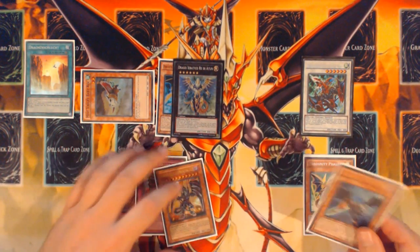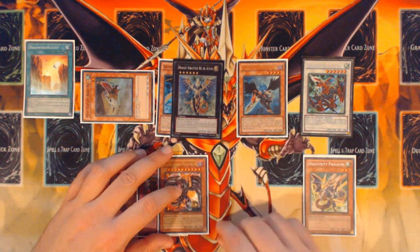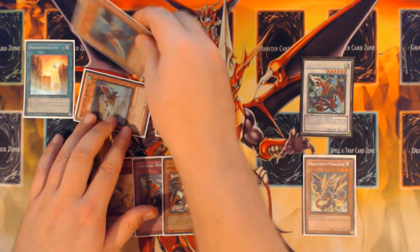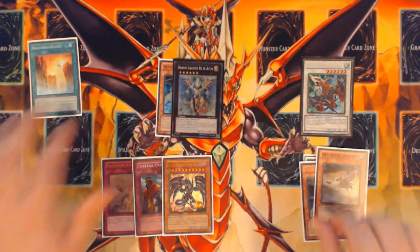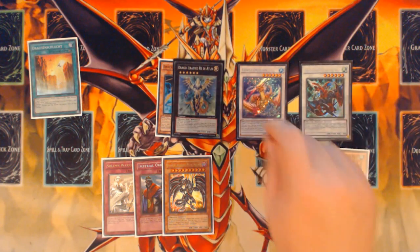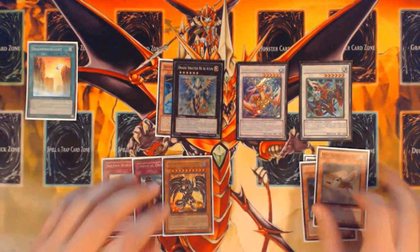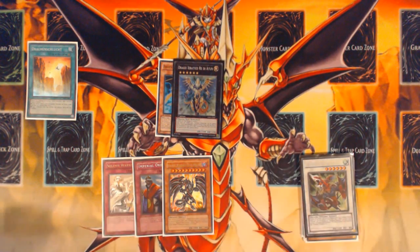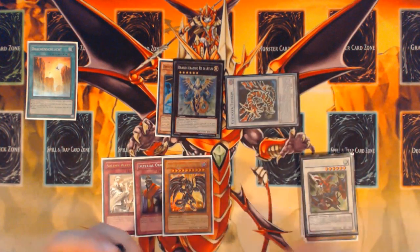You're going to use Darkness Metal as your cost to bounce to hand to summon Zephyrus from your grave, since you've already used its field effect once. You're going to take your 400 damage, and then synchro with Zephyrus and the Baby Rock into Coral Dragon. Now you've used Gayderg's effect and bounced Darkness Metal to your hand — you're at your prime point here to summon Ultimaia Zulcan. So you're going to send Coral Dragon and Gayderg to your grave and summon Ultimaia Zulcan from the extra deck.